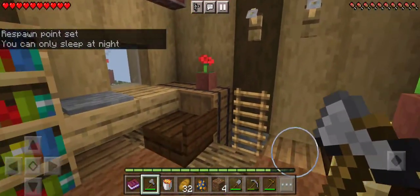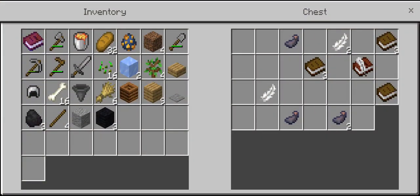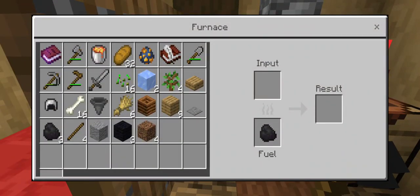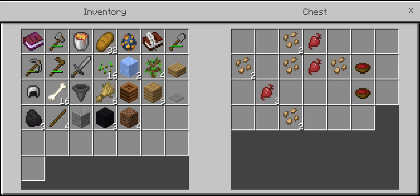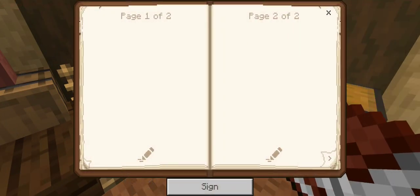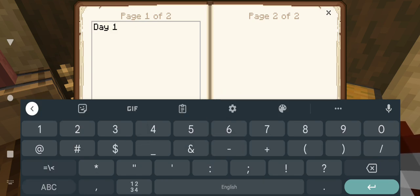Somebody knows how to decorate. Books, nice. Crafting table, got my furnace. Beetroot - you can't go wrong with beetroot soup. You know what, we're gonna celebrate today - day one. We're gonna count each day that I play as a particular day and we can recap it.